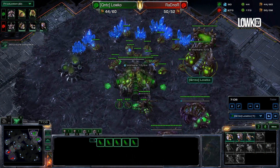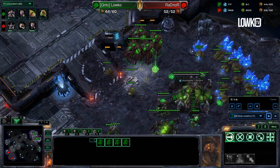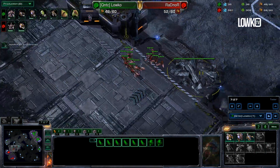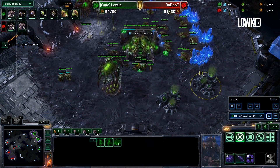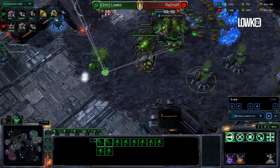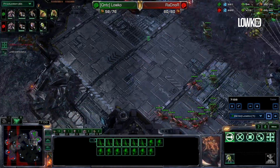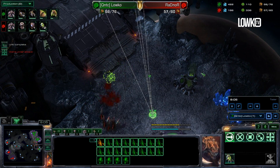Here we go - I'm already taking my third base and going to start the plus one armor first, then follow it up with the plus one attack. One option I could go for right now is to take all my drones off gas, or I could keep more gas and go for a quick Lair. I'm not completely sure if it's worth it to get plus two plus two, or maybe go for some late Mutalisks, Hydralisks, or Infestors. What I've seen Stefano do is actually just stay on the Hatchery tech for the longest time, pulling drones off gas and going for mass Queens with mass Zerglings.